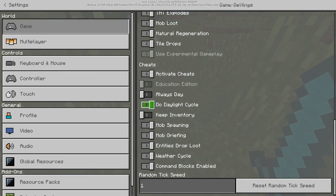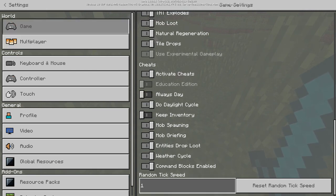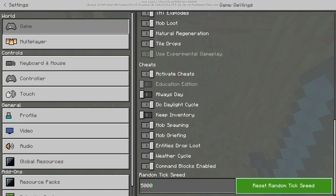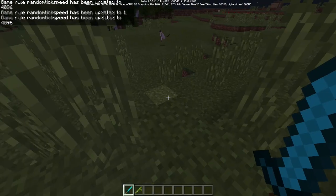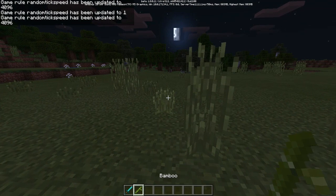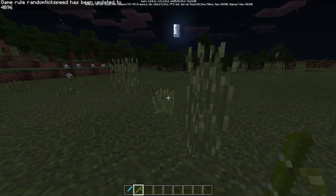For the last secret, go into your game settings, go to World, then Game, and scroll to the bottom where you'll see the random tick speed option. Tick speed controls how fast crops grow, how fast grass spreads — basically the speed of things that happen in the game. The normal tick speed is one, but you can set it to any number up to 4096 to make your crops grow faster.